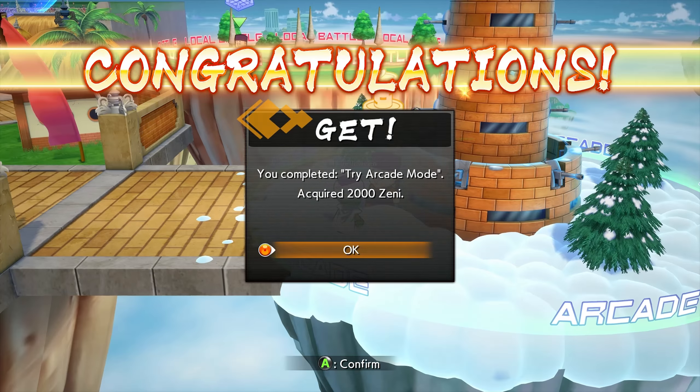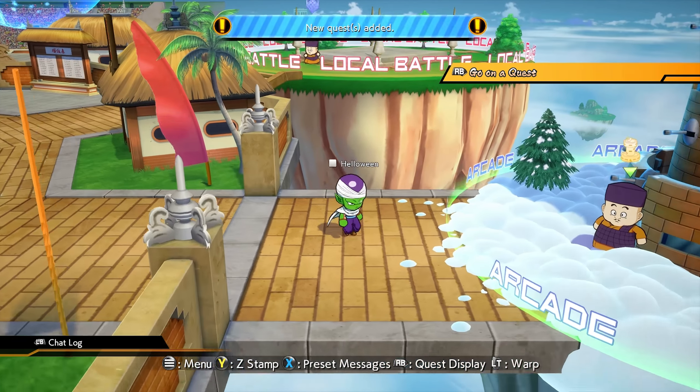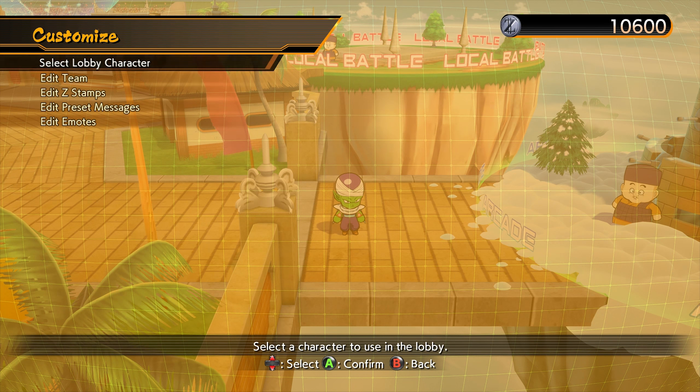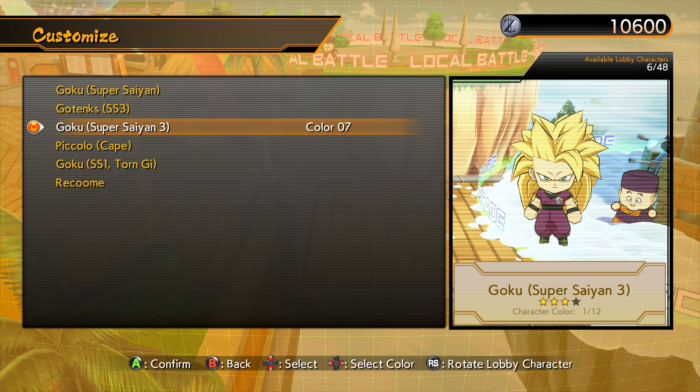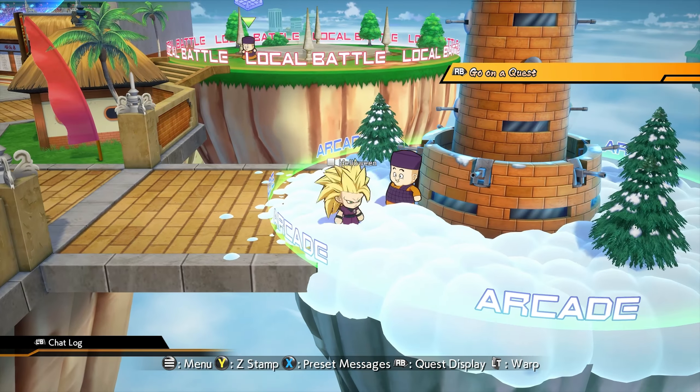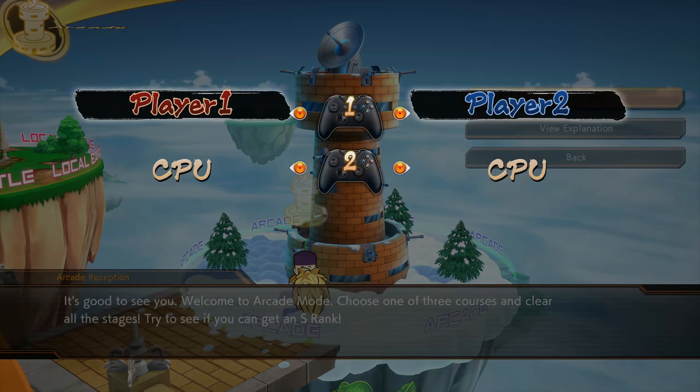This is the lobby, by the way. Look at this little Piccolo. You can pick up loads of different characters. Select lobby character — got little Gotenks here, little Goku. You can unlock more characters and stuff, not really worried about that.